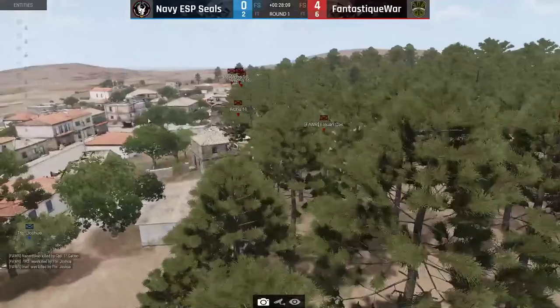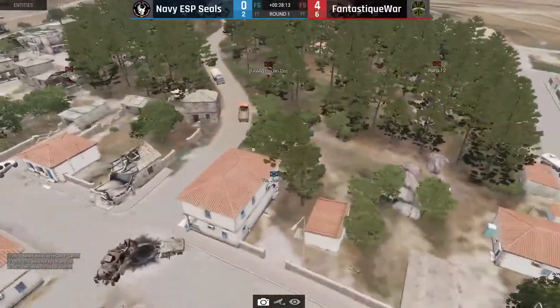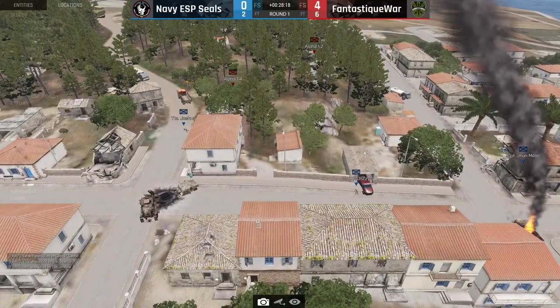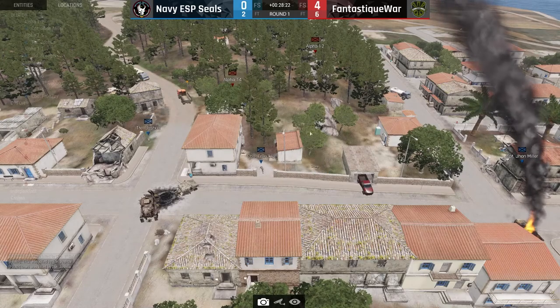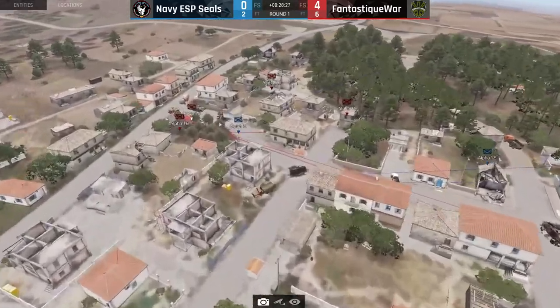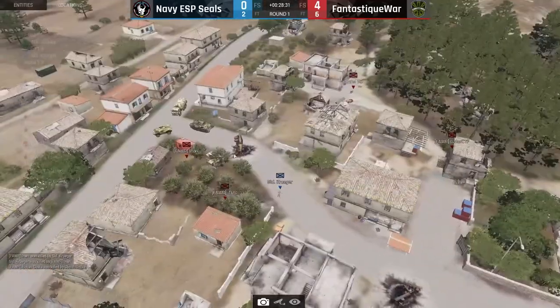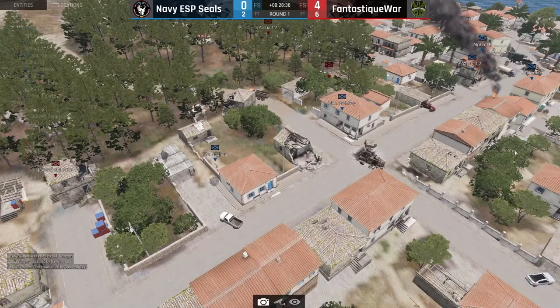Tana still alive — two minutes left! It opened up a little bit. Joshua — they have a chance! They should hold middle a little bit more and they have a fighting chance to push them back. The left side is completely open — Kruger was trying to run for it but died halfway. Now Joshua and Fronzi are in the middle and Navy Seals has three flag defenders up — do I see that correctly? That's right.